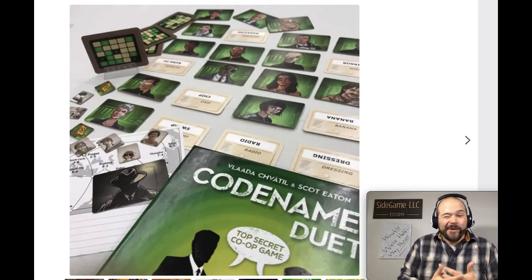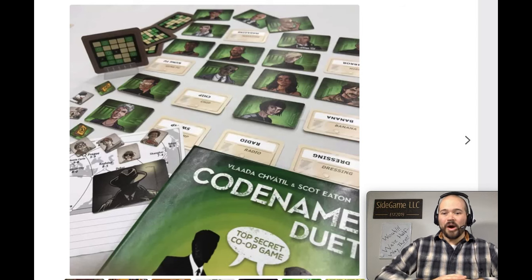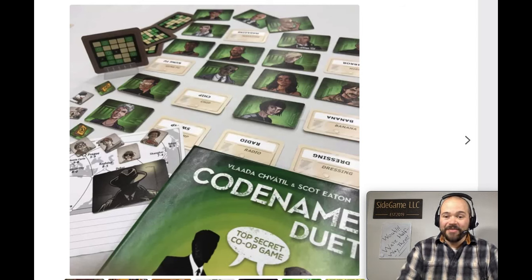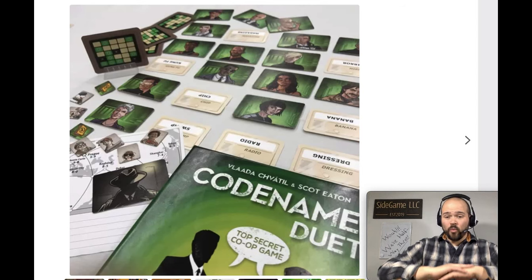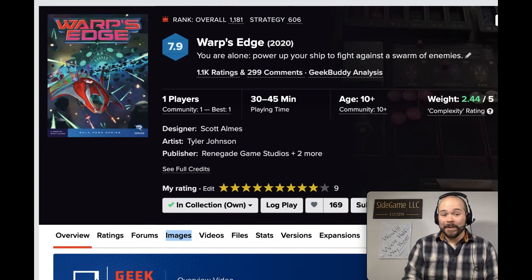How many words can you reliably connect and expect your partner to pick up? I love pushing that envelope — seeing how much you can get away with per clue, because you only have a limited number of clues to get all the words. The relationships you develop with your partner are super interesting as you learn how their brain works. I also really like how the words are shared between players on a unified grid. One of my favorite word games — this is my number 57, Codenames Duet.